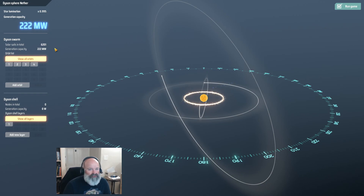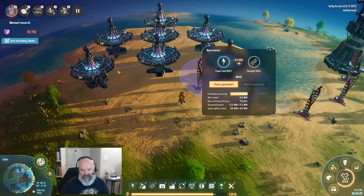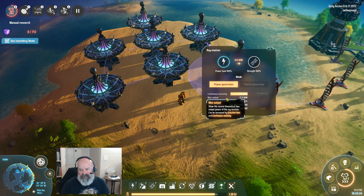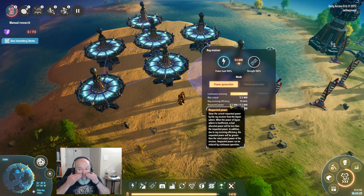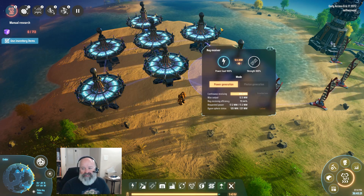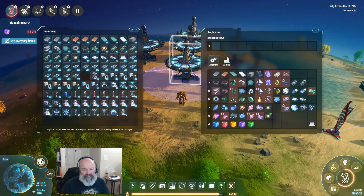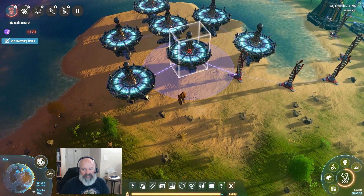We've got 220 megawatts available and we're only pulling 120, so we need more dishes. It looks like even though I'm getting 12.5 it's actually pulling 17.2, so if you take 100 divided by 17.2 it's actually about six more dishes. I think I have one on me - why don't we get that one set up.